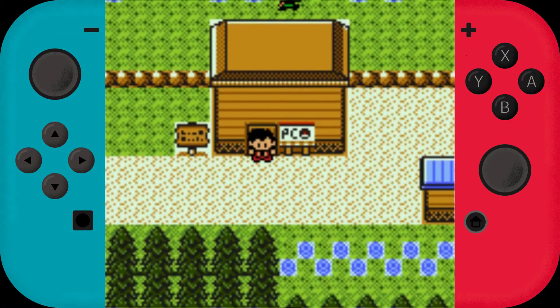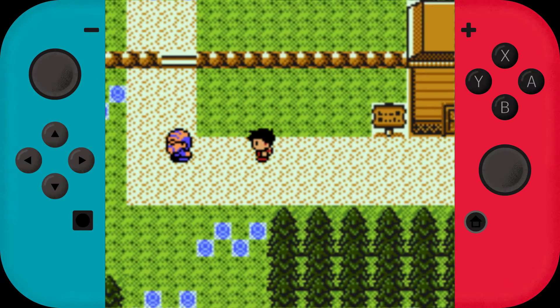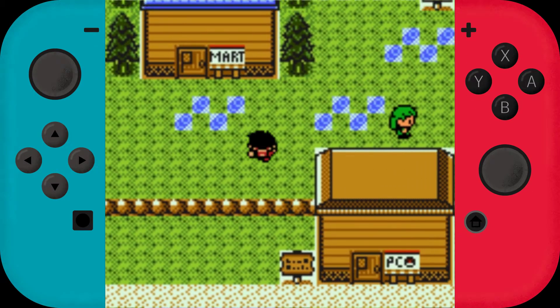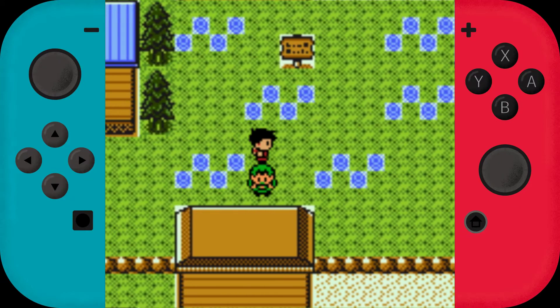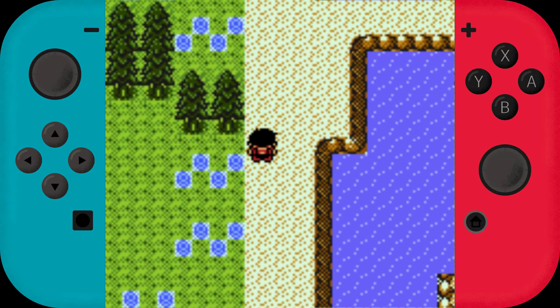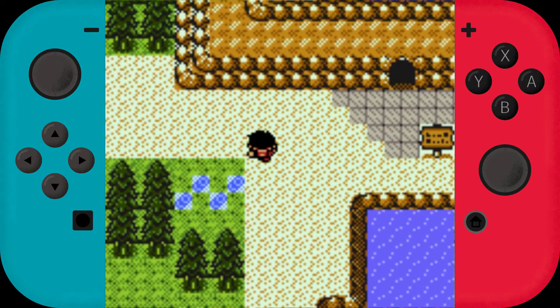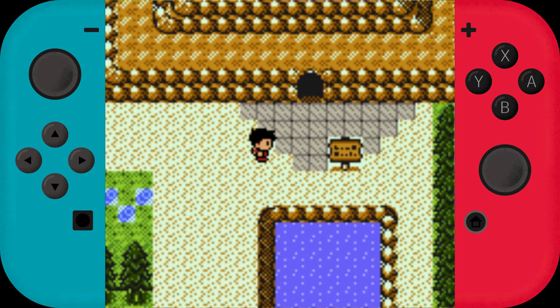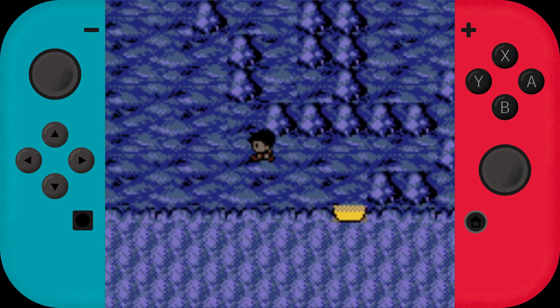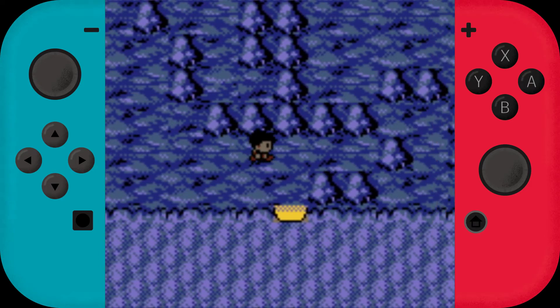Hey everybody, welcome back to Darkplace Pokemon Prism. Last time we got a lot of useful things, some experience, a badge - and now I'm not sure where to go. I think Mount Cave had a place where we exited and there was a cuttable tree. Or we can just go in this Magikarp cave, that works I guess. Are there secret items here?